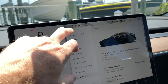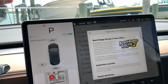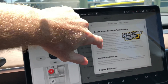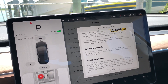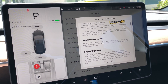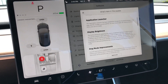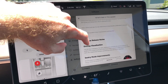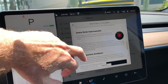I noticed a couple things when I jumped in the car, so we're going to look at the release notes and see what's in there. You got Beach Buggy Racing 2 Tesla Edition — looks like a game we'll play in just a minute. The Application Launcher has also been updated to include Toy Box to access Easter eggs and arcade games, which can only be launched when the car is in park. There's also display brightness and dog improvements, driving visualization, sentry mode, and lane departure avoidance from the previous update.